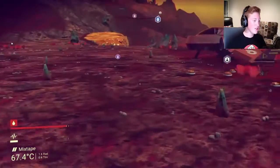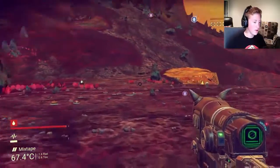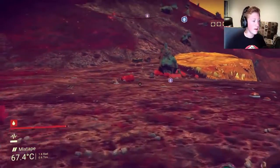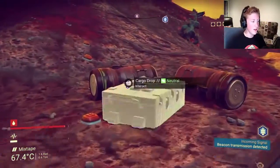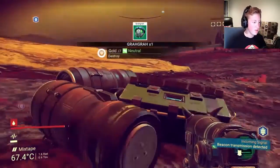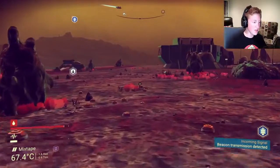As you can see, you do R1 to melee attack, and if you look down where the sprint is, it pops up for about maybe half a second when you do the sprinting. Today I'm going to show you how you can sprint and then fly really fast.